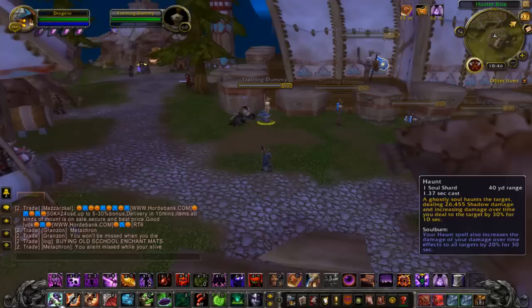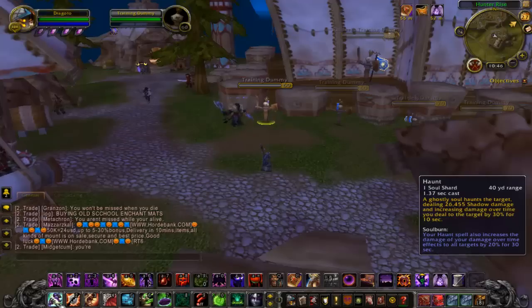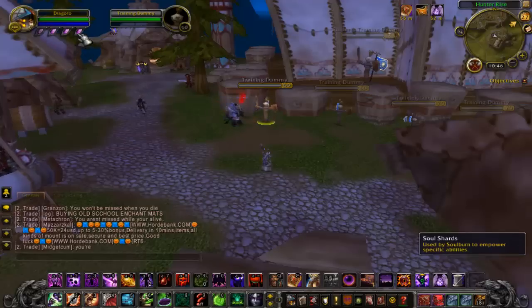As you saw, I used Haunt. What Haunt does is it increases the target's damage over time spells by 30% for 10 seconds. This consumes one soul shard — as you can see I have four up here.